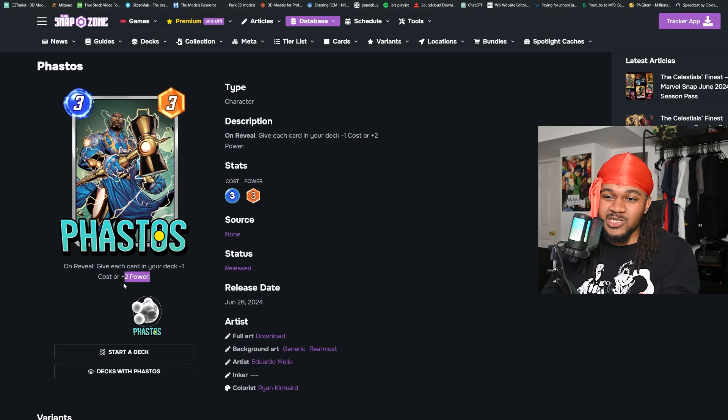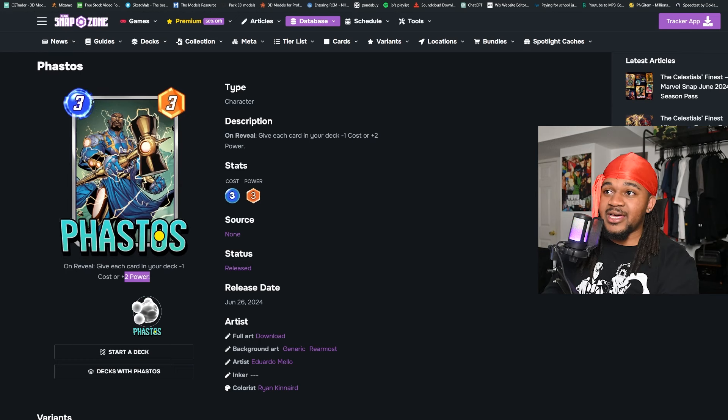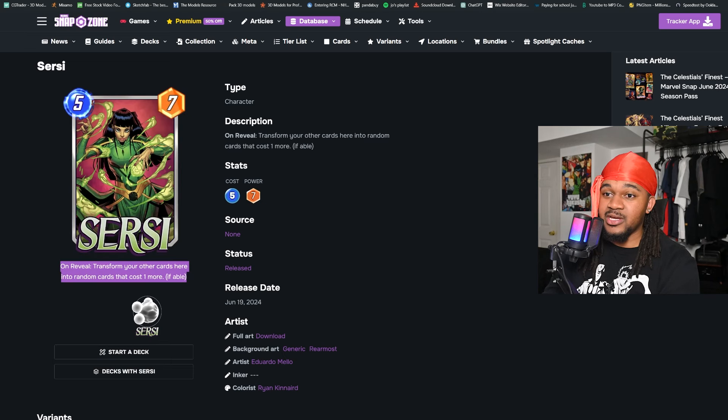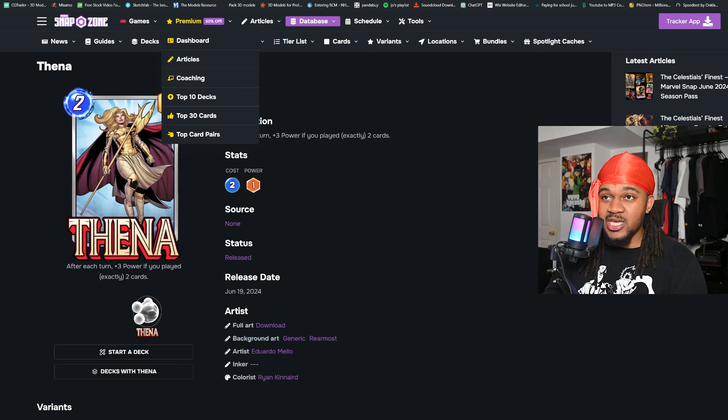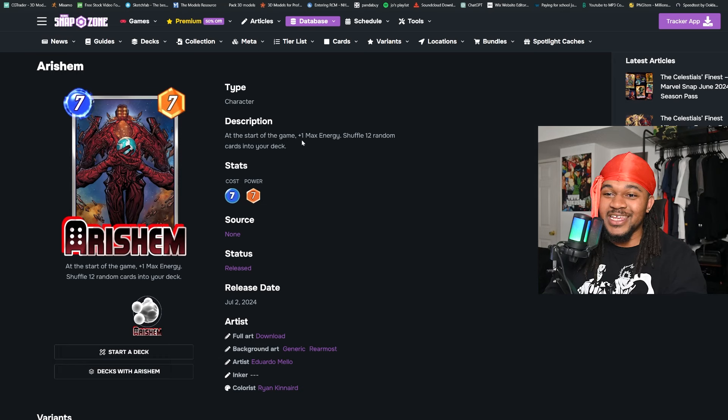Obviously if you're up against Mobius, the minus one cost won't do anything, but you're still getting plus two power — and not just for one card, it's everything you didn't pull. You play him on turn three and that's fantastic. You really just need him before turn six, because even on turn five you can benefit from playing that last card at a discount or with stronger power. The more I look at these cards, the harder it is to pick the best one. I was leaning towards Fazoth on stream, but Cersei and Thena are also fantastic.